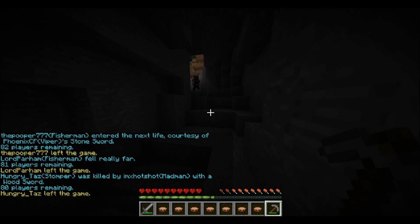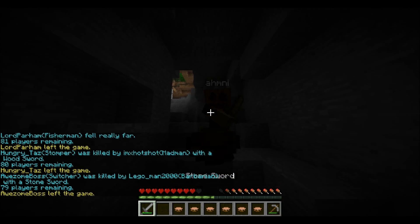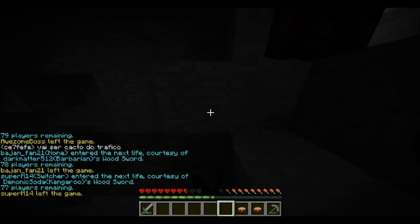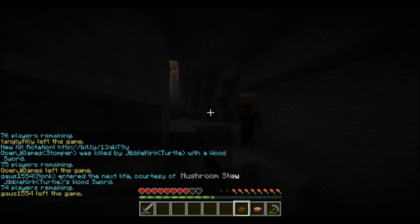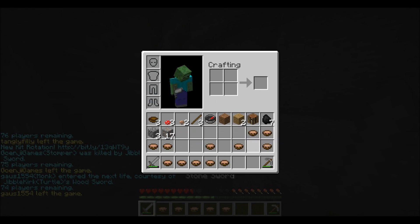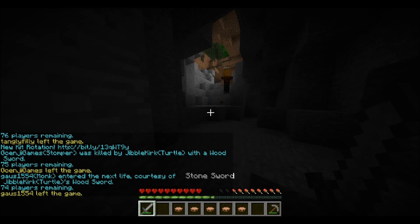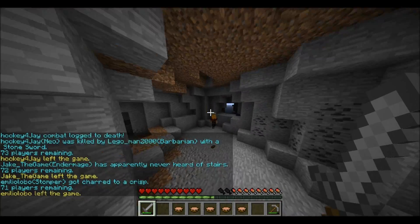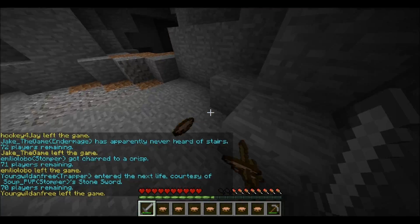Some guy tries to intrude on my mining expedition. He's wearing a pumpkin like a pro, but I'm not afraid of those pumpkins so I go at him. He runs away to try to refill as well, but I start hitting him and finish him off.